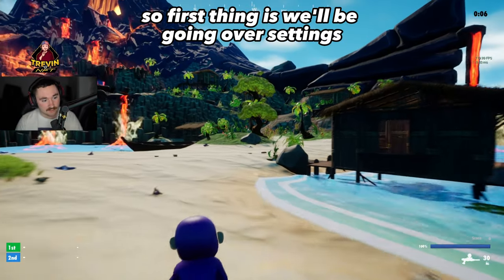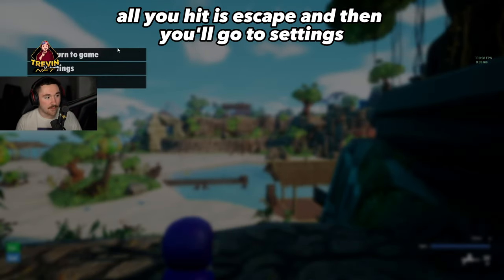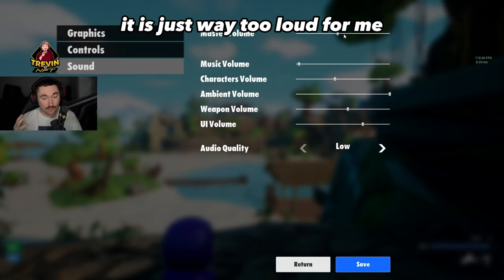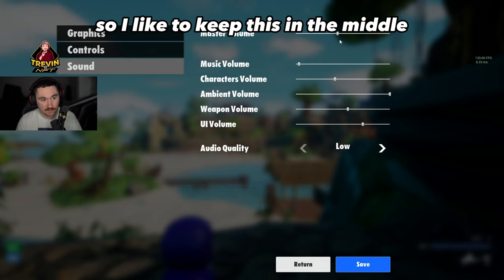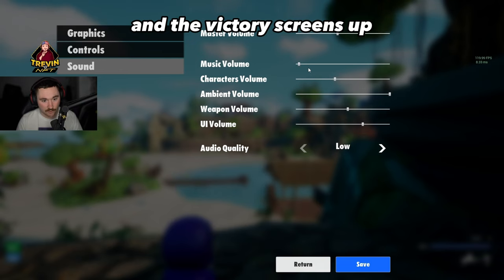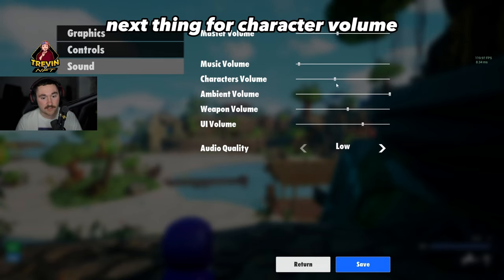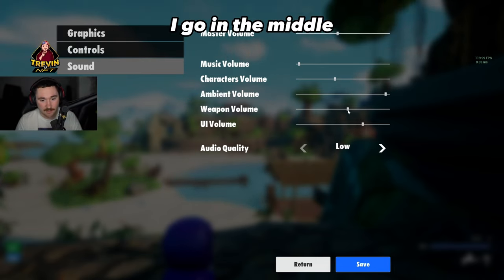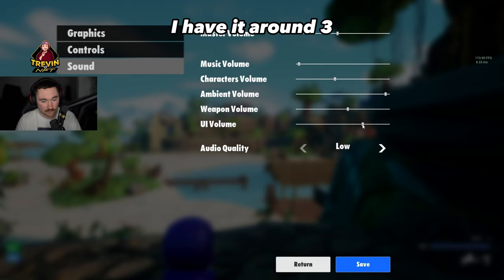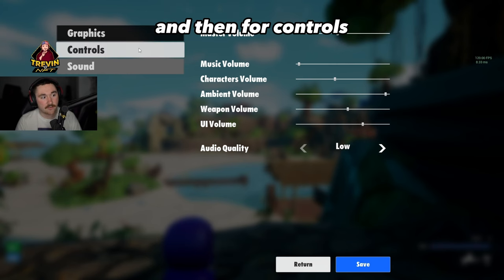First we'll go over settings. Hit Escape and go to Settings. For master volume, I keep it in the middle — it's just too loud otherwise. Music sound I bring all the way down because the victory screen will blare in your ears. Character volume I keep in the middle. Weapon sound also in the middle since weapons can be crazy loud. UI volume around three-quarters. Audio quality I set to low — it's just my preference.